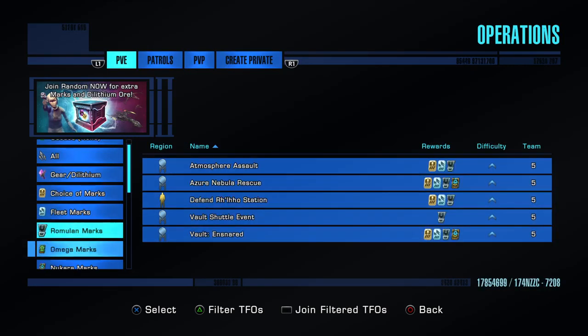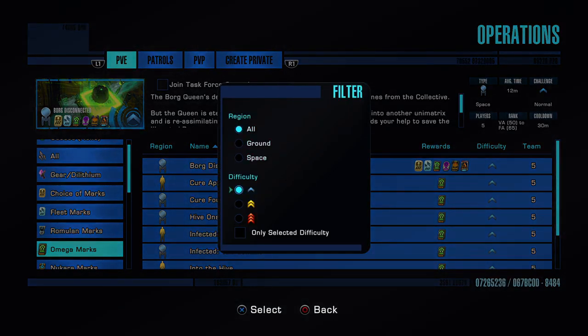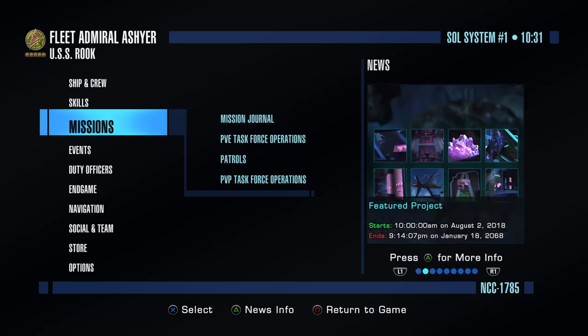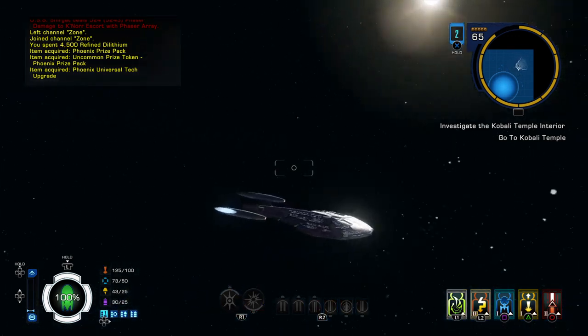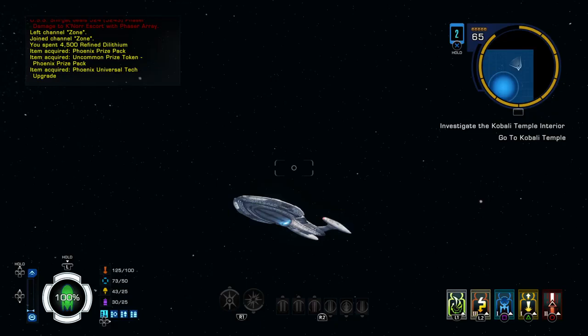Task Force Operations give you the marks to build up your reputation. Do those TFOs, and as you get better equipment, press triangle and change the difficulty to Advanced or Elite. I'd try Advanced more often than Elite — not because you can't handle it, but because hardly anyone queues up for Elites; you could sit there all day waiting unless you're on a team, since you need five players for a full TFO. I'll talk to you next time with more specific builds for the ships I fly regularly. Thanks for listening — that's our T5 build!